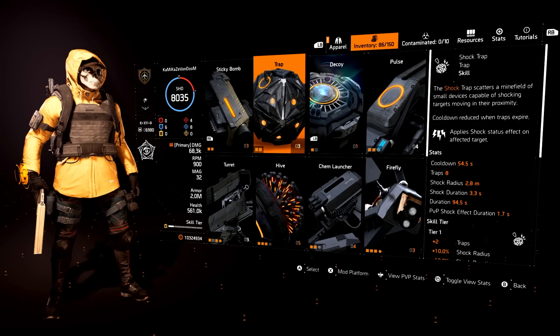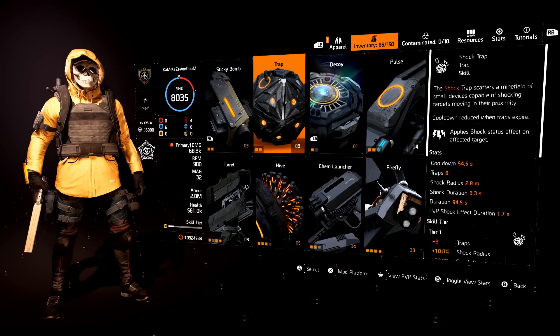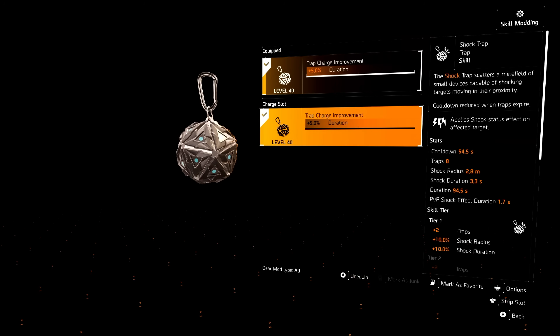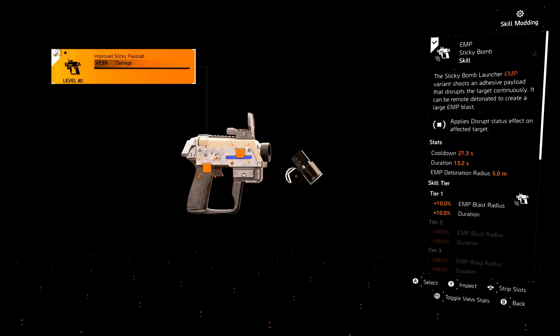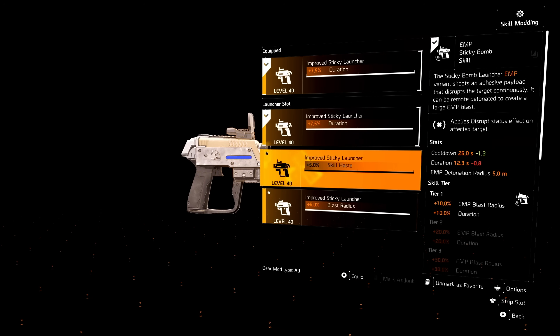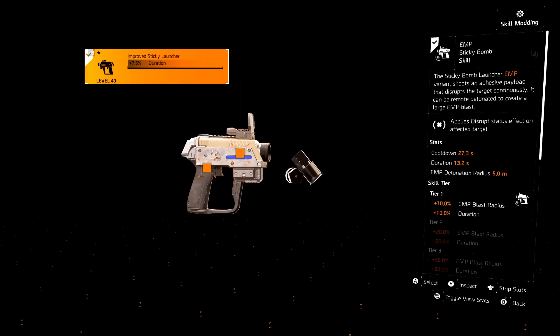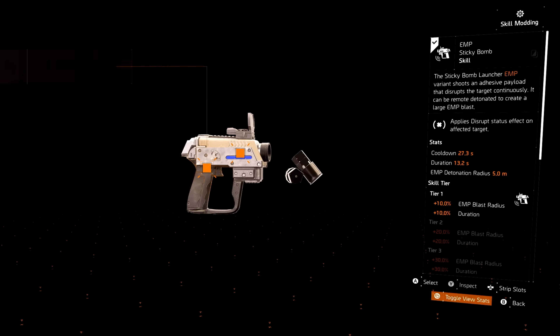The trap — I never use the trap ever. Not the repair trap, the shock trap, or the explosive trap. I don't touch them at all. However, for my mods I have duration and duration, both maxed out, but again I do not use the trap. Sticky bomb — pretty easy: duration and damage. This is for more like a burn or an EMP sticky. For an explosive sticky I might go skill haste or blast radius, but for the most part I do duration and damage because I typically use the EMP or burn sticky.